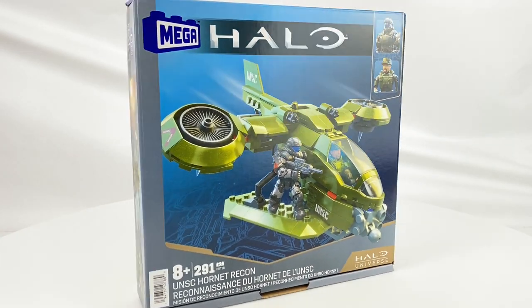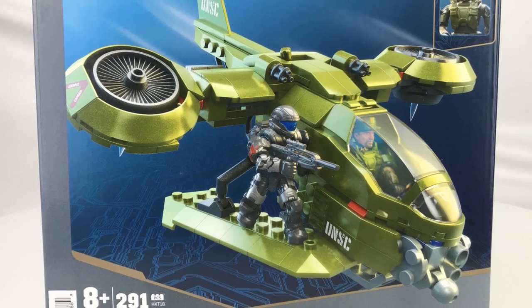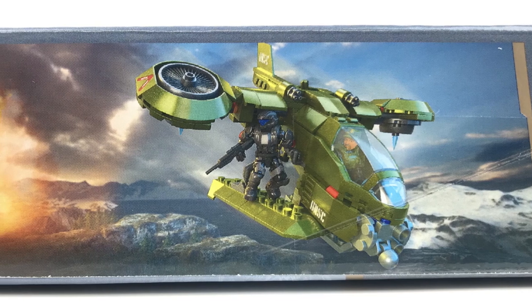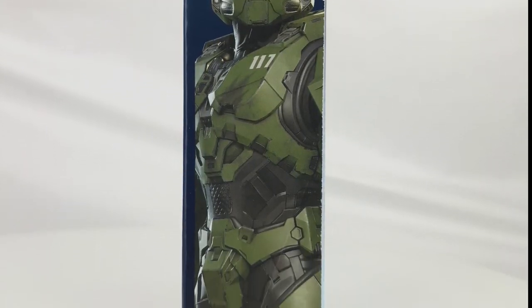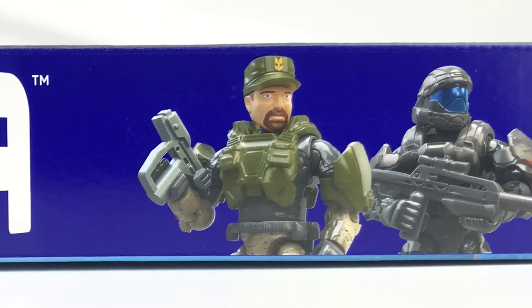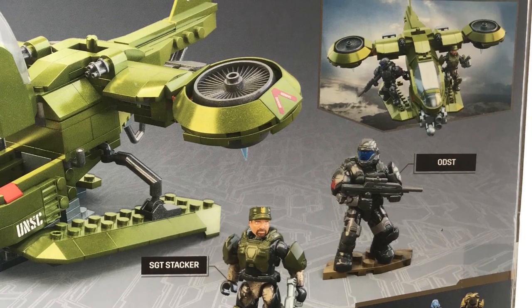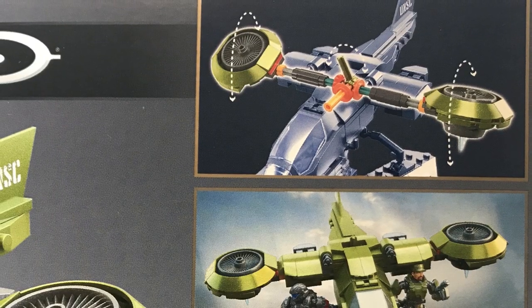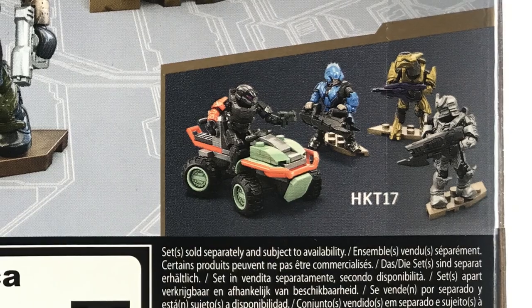For those of you that appreciate box art as much as I do, I'm sure you'll agree that Mega have done a fantastic job here. On the front of the box you can see a great image of the Hornet being piloted by Sergeant Stacker with the ODST perched on the side, as well as a clear image of the figures included in the top right. On the side of the box you can see this epic landscape panoramic view of the Hornet flying away from some kind of huge explosion. On the other side you've got the customary huge Master Chief, which I absolutely love, and below him a picture of the Hornet and the two figures. On the top of the box you've got the huge Mega logo again with the two figures. On the back of the box there's another image of the Hornet this time with the cockpit up, Sergeant Stacker and the ODST, as well as another action shot of the Hornet flying away from that cinematic background with the ODST and Sergeant Stacker perched on the side — so I guess it's on autopilot. Just above that you've got an image of the play feature incorporated into this build, and on the bottom right one of the new sets to be released in 2023, which I believe is the Mongoose Outriders set.